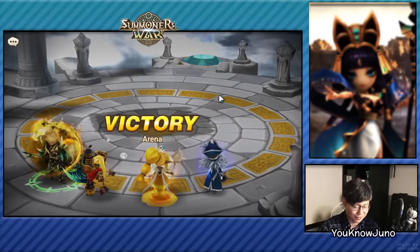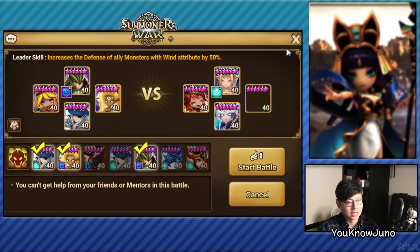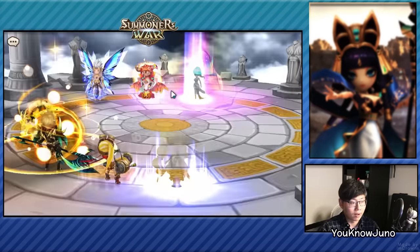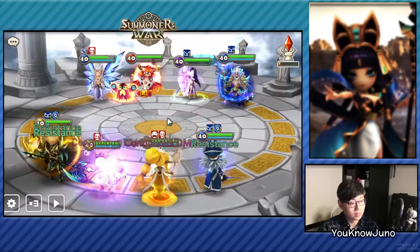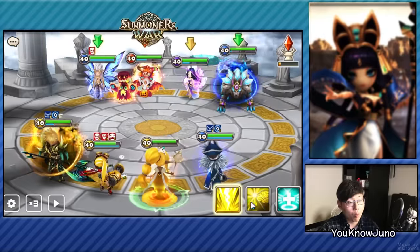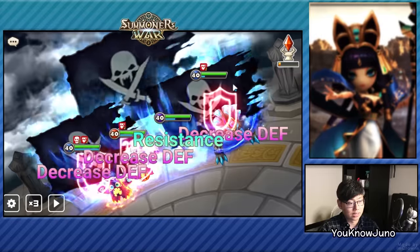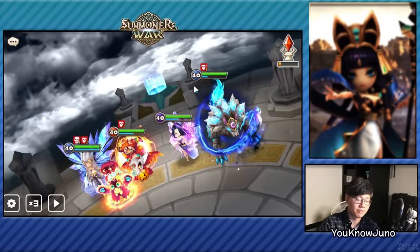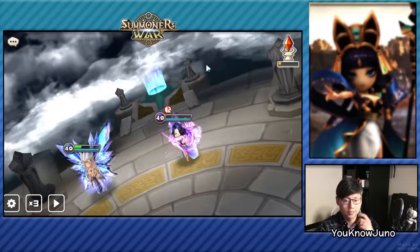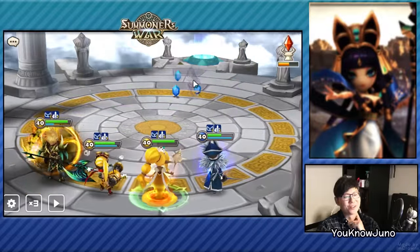We could keep killing this guy quickly — he might be using the same offense. Is there anything else we could hit? We could definitely hit this one. We could Oblivion the Lydia as well. Let's get the Will out first. That Delphoi proc was huge — we have to put Oblivion on Lydia. If we don't, we lose because our skill 2 is going to be too strong. Nice — okay, we won. We would have all died there if we didn't have Oblivion.